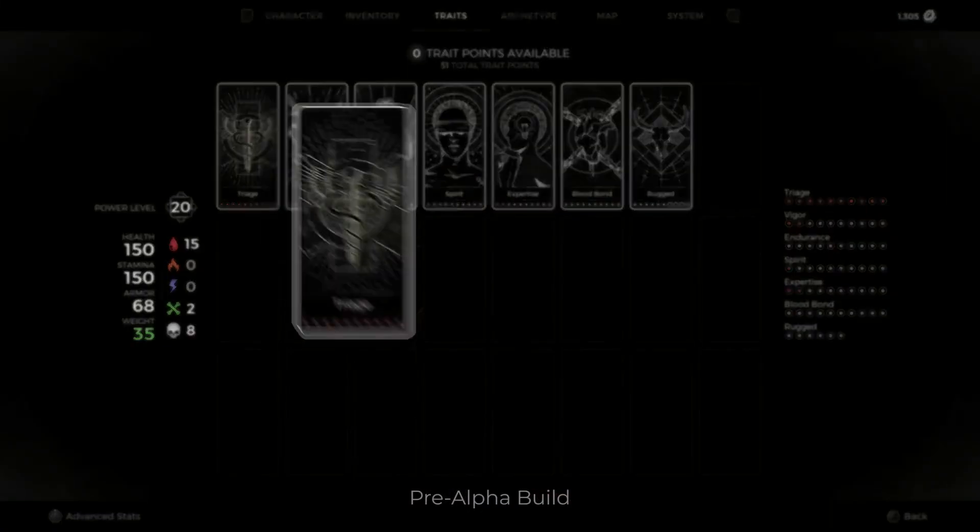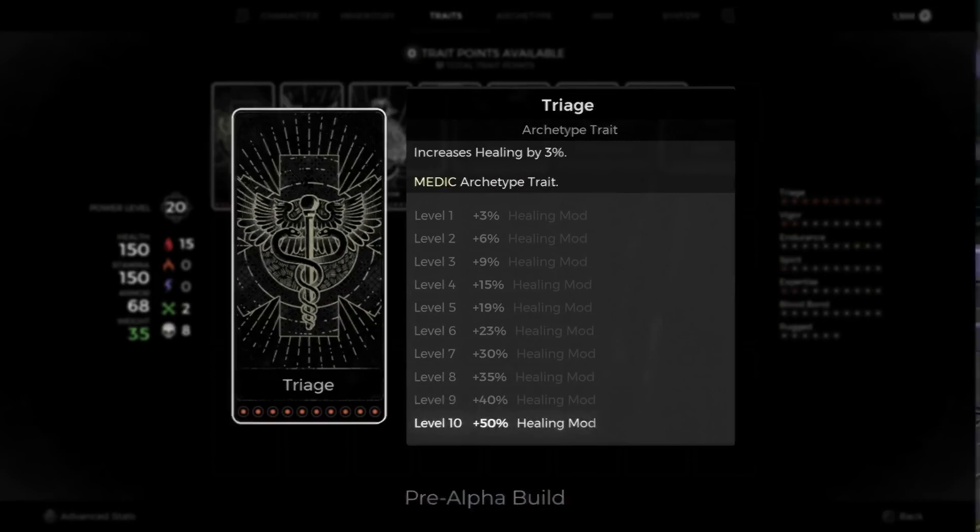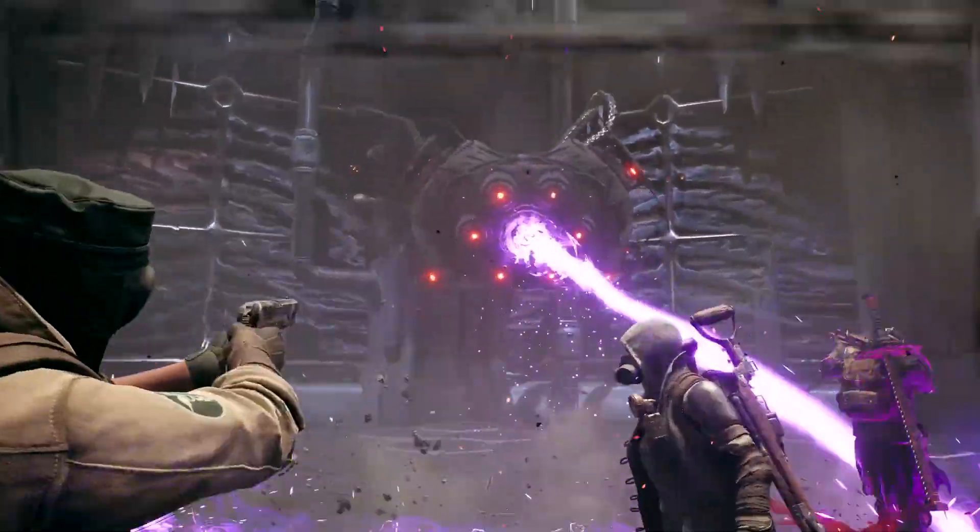Rounding out their kit is the archetype trait, Triage. It increases healing effectiveness, which further cements the Medic as the master of health recovery.